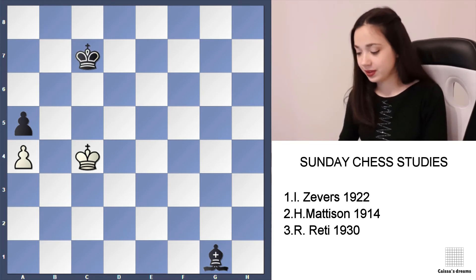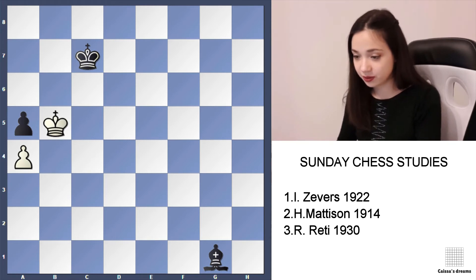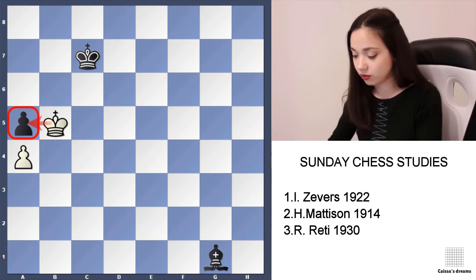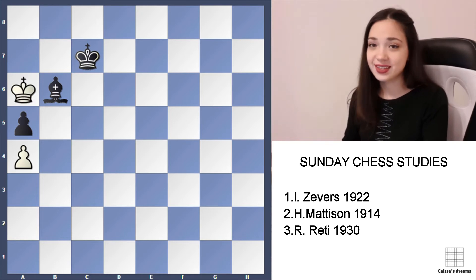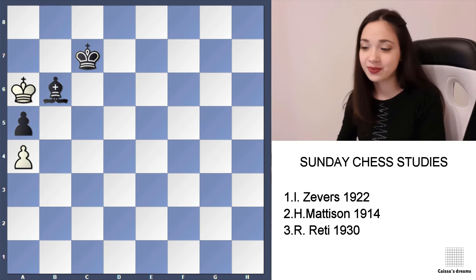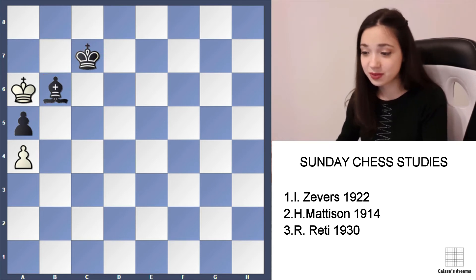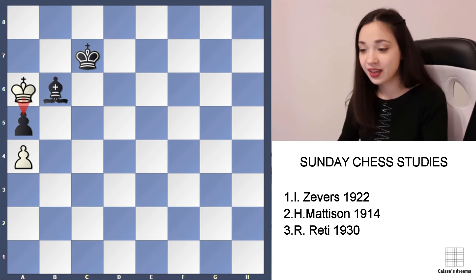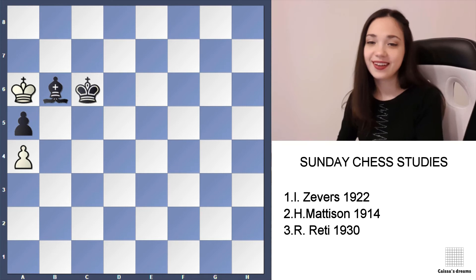Black takes the knight, of course. Kb5, and it's important that we are attacking the pawn on a5, so black needs to protect it with Bb6. Ka6. Now what can black do? If black moves the king anywhere, we can take the bishop. But if black moves the bishop, we will take the pawn. So black has no other move than Kc6, and it's still a draw — stalemate.